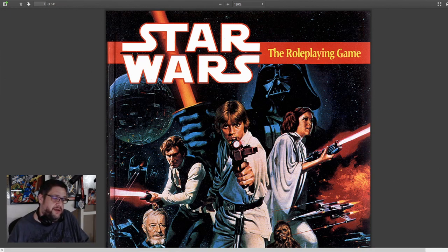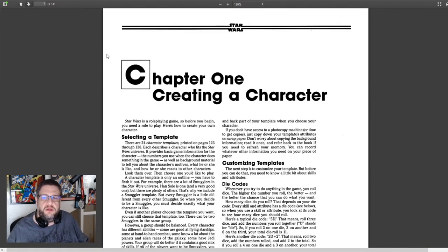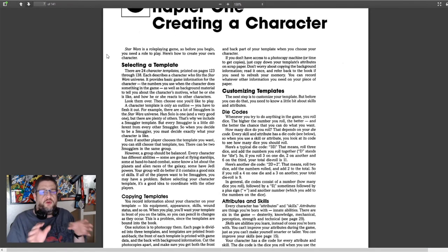I do have a character sheet I found that's fillable. I don't use this one personally — I just use the regular standard one from the book — but I wanted to use a fillable one so you can see when I'm inputting it on the character sheet, giving you a visual reference as well. First things first, we're going to head over to page seven where it talks about creating a character.